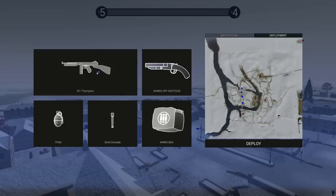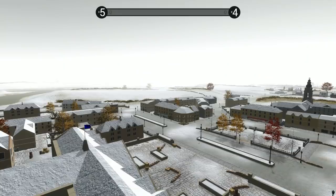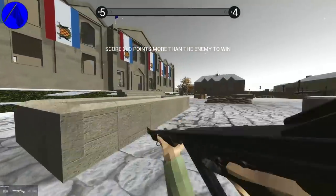As far as my loadout, we're going to go with the M1 Thompson. I'm going to go ahead and get a sawed-off shotgun. I want the artillery strike. I was thinking about carrying an ammo bag but I don't think I'm going to need it. We've got a stick grenade and an M2 grenade, and I think we are ready to deploy in the heart of the city. Here we go — there's somebody over an intercom, which is kind of strange.